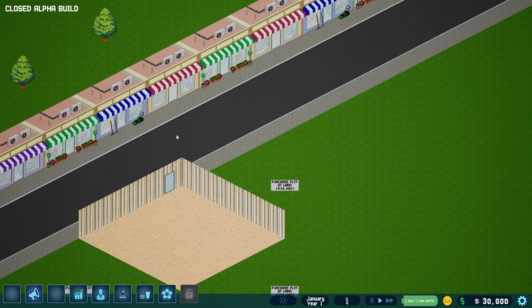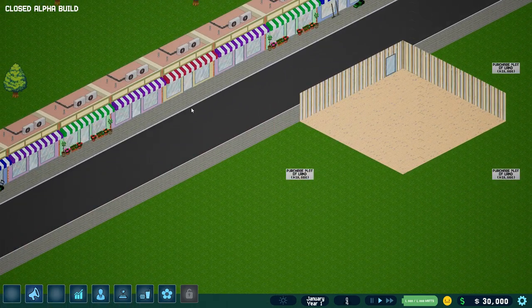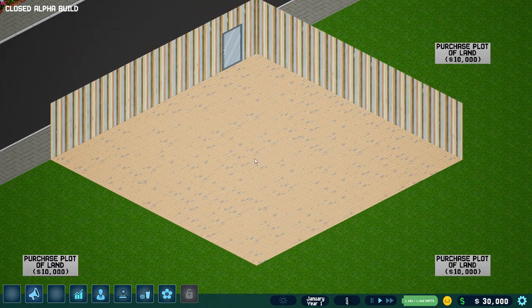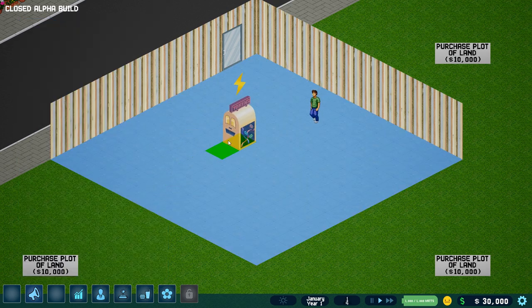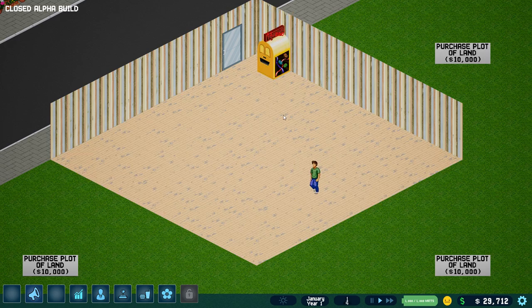So here we are in Lawnmower Land, and there's nothing that Lawnmower Land needs more than an arcade. Here's my spot — we can go put some things down. First off, we're going to get ourselves a token machine. Look, there's somebody here already! Green shirt is here. Let's stick out a token machine right here so as soon as they come in, they can get their tokens to buy some games. But I don't have any games yet.